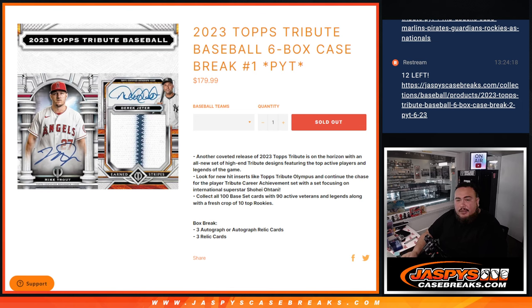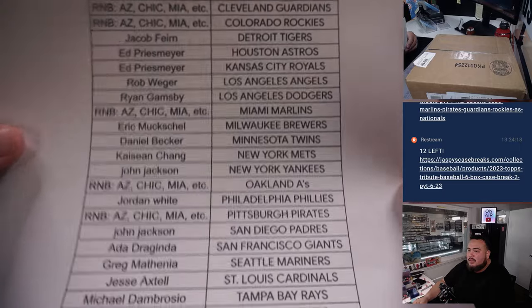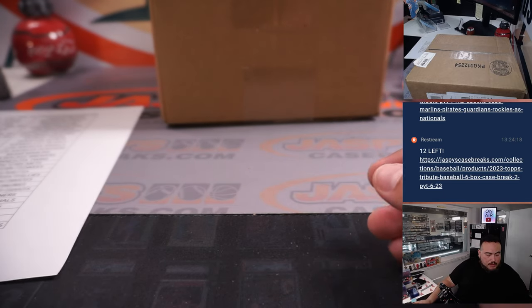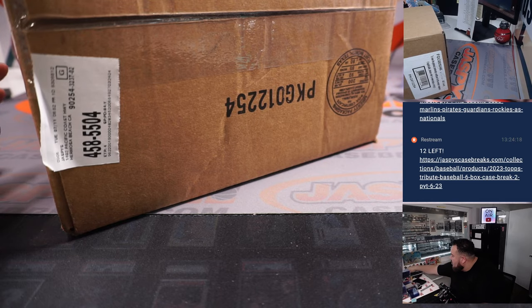Again guys, fresh case, 6 boxes, 3 autographs or autograph relics per box, and then 3 relics per box as well, so 6 total hits in each box. We did do an R&B for the remaining teams — there's the teams for the R&B, there's the team straight up, and one of those customers with the R&B. There should be a lot of non-numbered base for the R&B, so basically we'll do a randomizer for all that non-numbered stuff, and it goes to one customer in one lot.